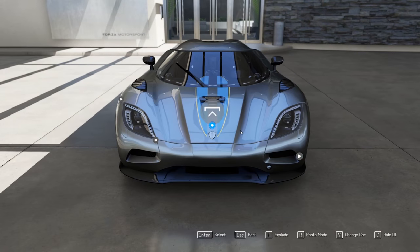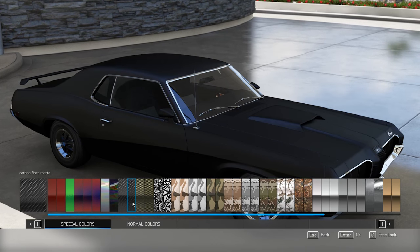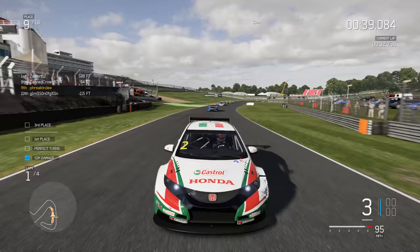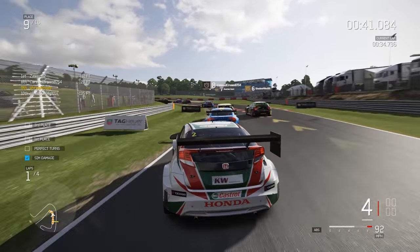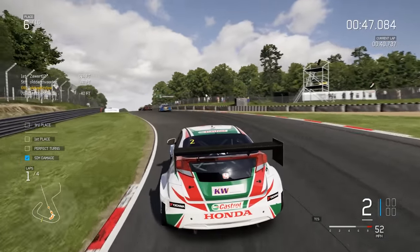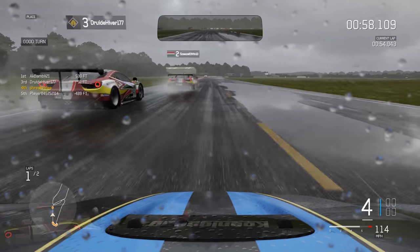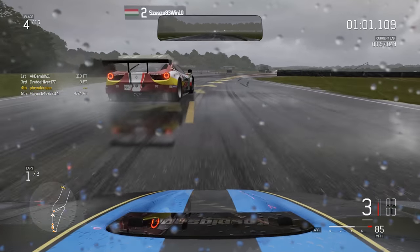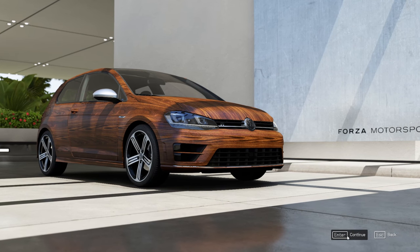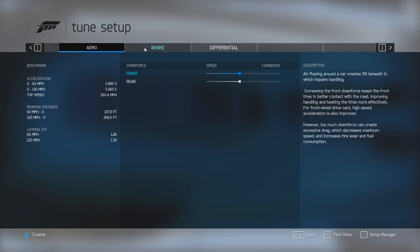Lastly, there's the customization — and by that I mean the fact that it isn't there. You can paint the cars using the same basic system as Forza 6, but the iconic livery editor is entirely absent. Any logos, stripes, or designs that you see on the vehicles in this footage is just the default livery each one comes with. Beyond that, the garage has also been removed, meaning you can't swap engines or performance parts, perform weight reductions, customize wheels or body kits, or anything like that. It's a base paint coat or nothing. The only thing they've left in is the tuning menu, which is far less appealing without the ability to swap out each part on your car.